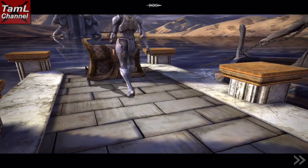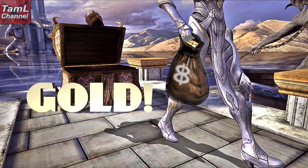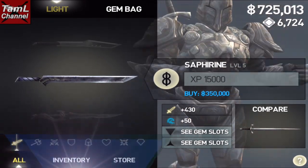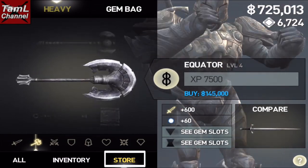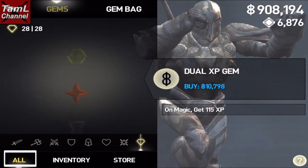Here are some tips on how to use your gold and chips. First we'll look at using gold. The first thing is to buy gear with your gold, and you must make sure that either 'store' or 'all' are selected at the bottom of your character screen. I've got a white box showing you where that is.